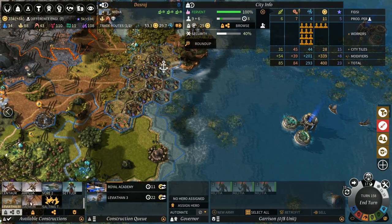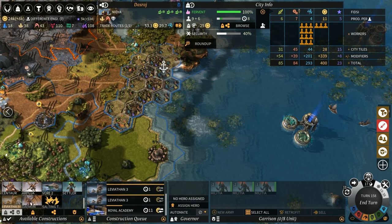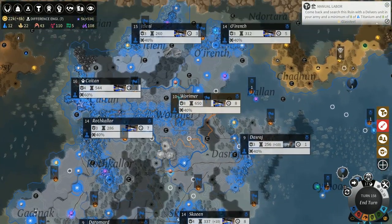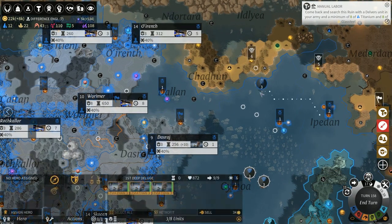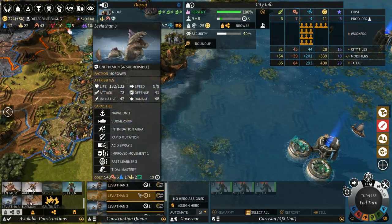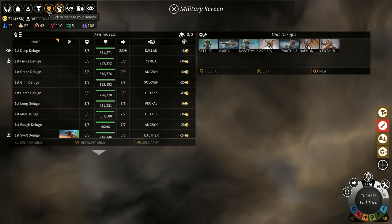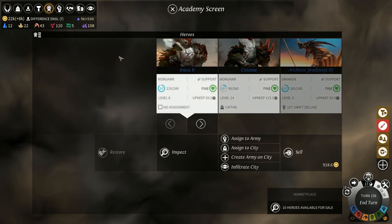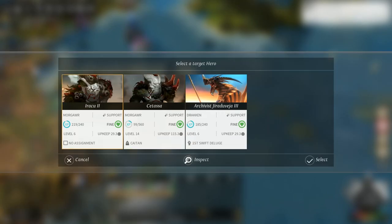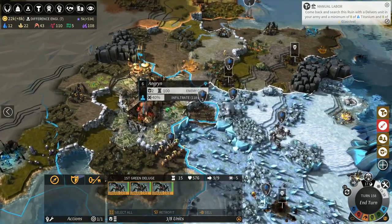I've just realized we've got enough money to buy out what we want. Just bought out five of them. There is our Leviathan army and I've just bought all of these Leviathans out here — we now have an army of many hundred Leviathans. Where is our hero? I'm going to assign them to that — this is our hero that's been floating around that we haven't really bothered with.